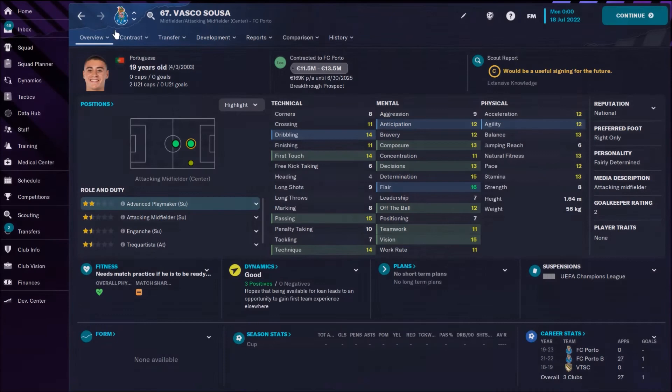Third on my list is Lazar Samardžić, this Serbian playing fantastic football right now. His price is a little bit bigger — between 18 and 22 million — but really worth signing. He's going to be one of the best CMs in this game. Potential ability 164.